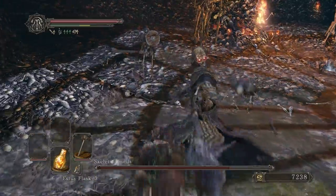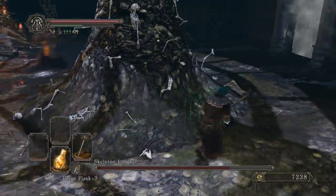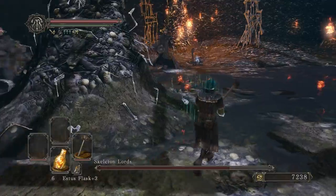Everything in this fight moves pretty slow. You can avoid damage and buy time to heal by running around and using those big pillars to hide from ranged fire attacks.